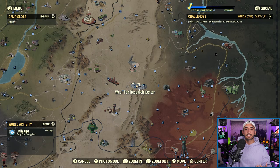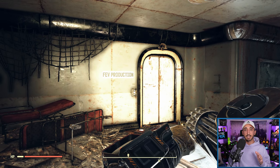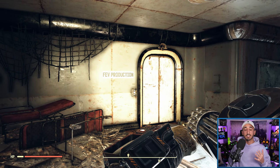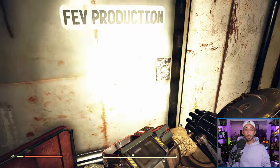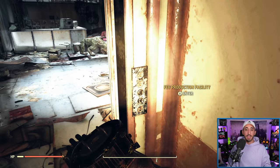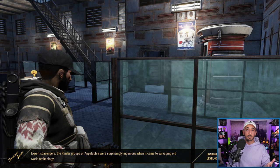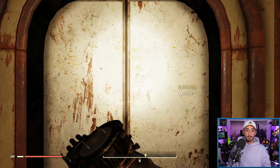For the second change, we're at West Tech because there was a small change made to the FEV production labs downstairs. If you've completed the Steel Rain quest line, specifically the Catalyst quest, certain areas were accessible during the quest but were locked off once you completed it. That has now completely changed.